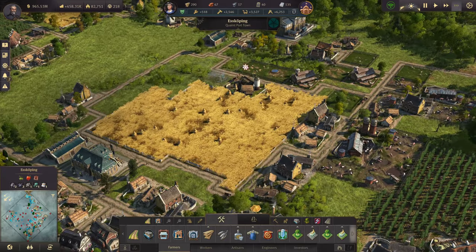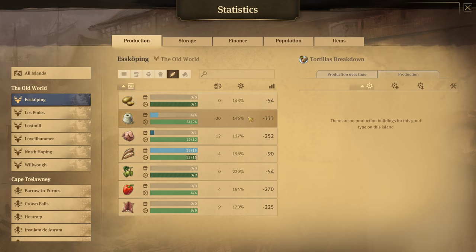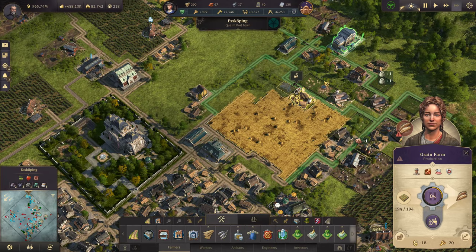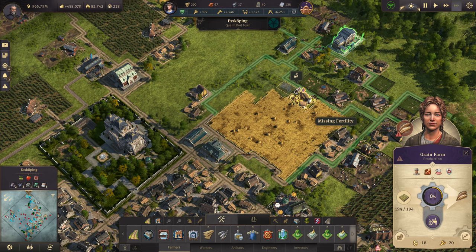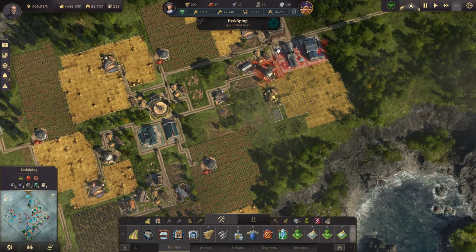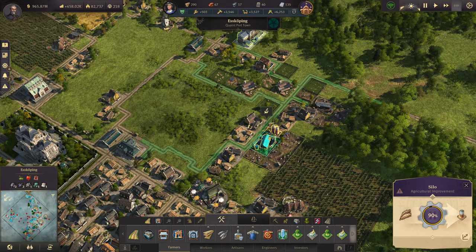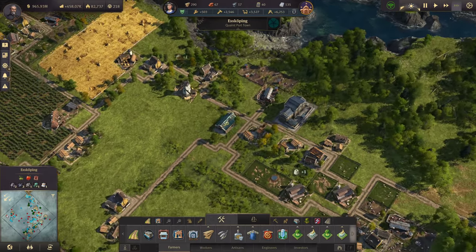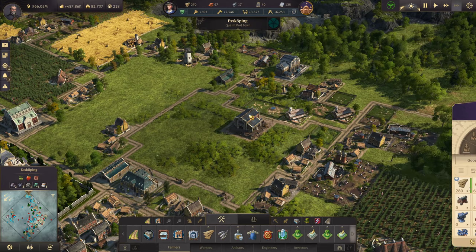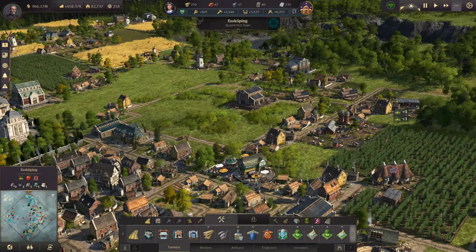That'll work for the moment. We're actually going to be a little short just for a few minutes until we get this all fixed. Missing fertility — oh crap, I'm an idiot. The grain farms were up here for a reason. I completely forgot about that.